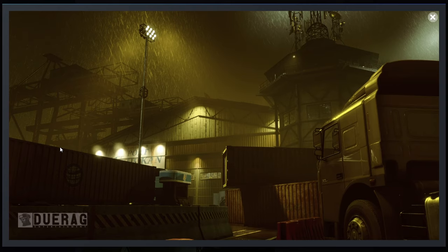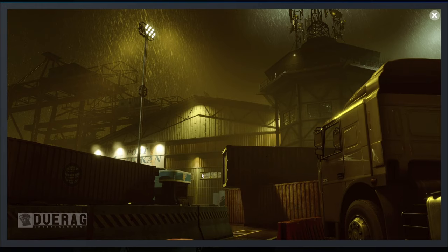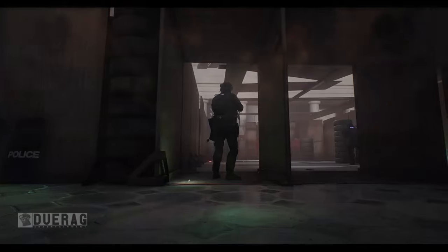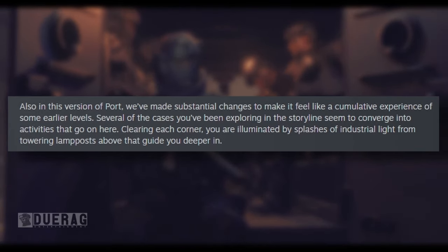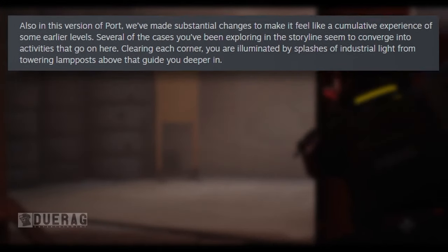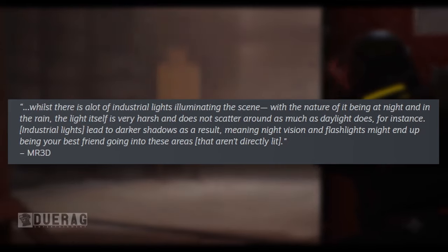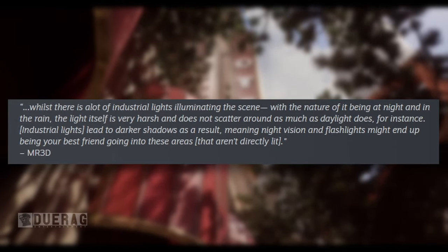We got a picture here — it definitely looks different. I don't remember a tower like this being here. The text says: the central warehouse looms ahead. Also in this version of port, substantial changes have been made to make it feel like a cumulative experience of earlier levels — several cases from the storyline seem to converge into activities that go on there. Clearing each corner you are illuminated by splashes of industrial light from towering lamp posts. While there are a lot of industrial lights, the nature of it being at night and in the rain means the light is very harsh and doesn't scatter as much as daylight. Industrial lights lead to darker shadows, meaning night vision and flashlights might be your best friend in areas that aren't directly lit.